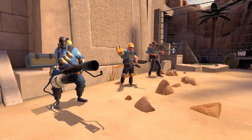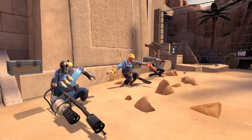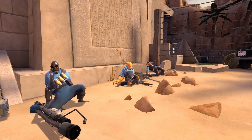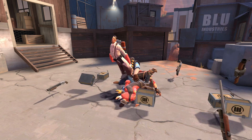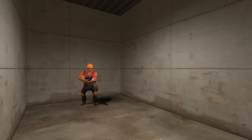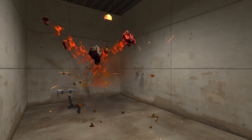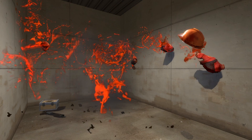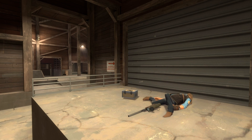Ragdolls: when players die they leave behind bodies — ragdolls. The bodies start off as physics objects and then after a few seconds stiffen and stop reacting to push forces. After this point, computing power is saved by not calculating the ragdoll movement. After more time, ragdolls fade out of existence. The same sort of thing applies to gibs — the bits of a player left on the ground after they explode. Interestingly, a player can only leave behind a single corpse. If your ragdoll is on the ground and then you die again, the first one immediately disappears.